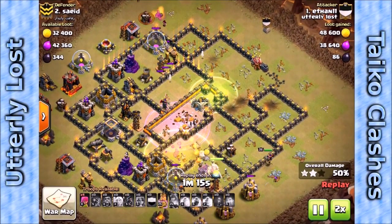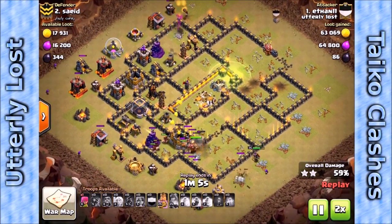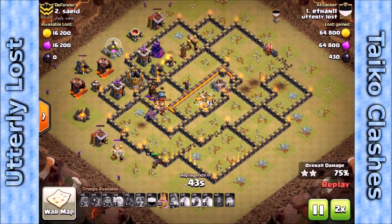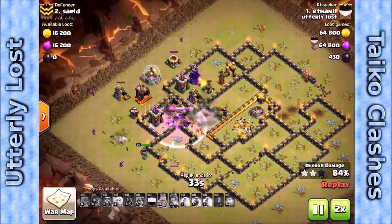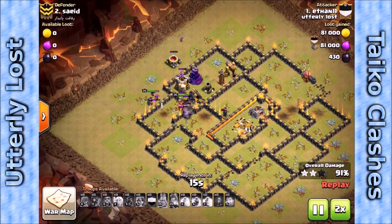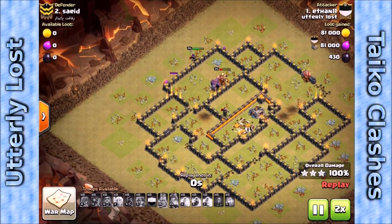You'll notice he got a nice early start on the queen walk. Sometimes people spend too much time watching the queen walk around the outside of the base and end up running out of time — he's got plenty of time left here. Spring traps are throwing Valkyries, but there are still Valkyries in there doing work along with hogs. His queen is going around the outside cleaning things up, making sure that three-star gets taken care of. Only a couple defenses left, his king is still near full health, the golem is doing a great job tanking. Here comes the queen on the outside, the golem and the king, a couple Valkyries on the inside — and there goes the base.